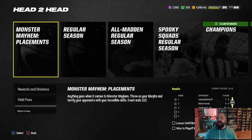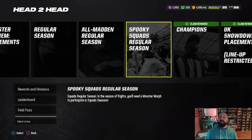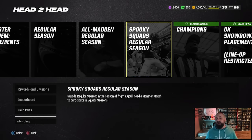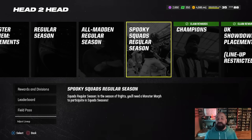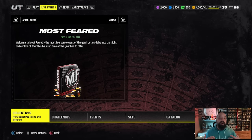A lot of people haven't been able to play squads — that's because you need one of those strategy items equipped. To play spooky squads regular season right now you have to equip a strategy item from the level four reward within the Most Feared field pass.